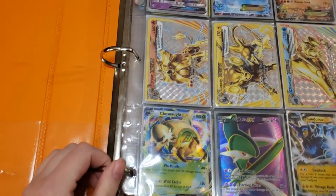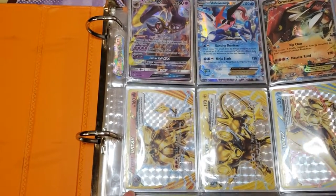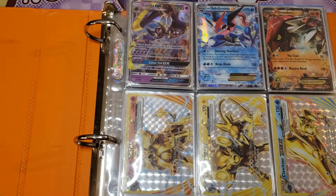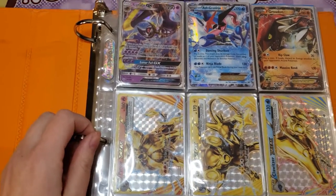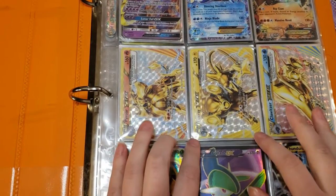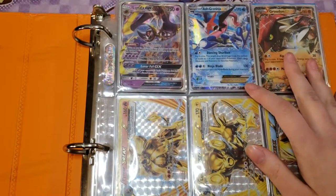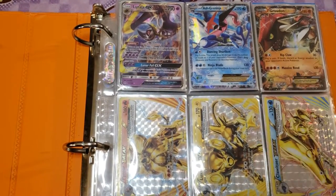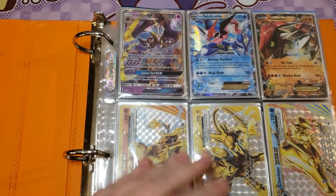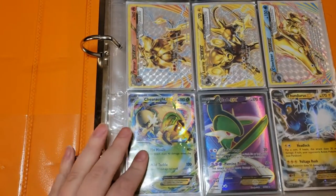Some of it's a little damaged — the first few pages are stuff he played with, and the rest should still be collector quality. On the very first page we've got three new Break cards I don't have, including Luxray Break which I love. There's also an Ash-Greninja which I was never able to get, another Lunala EX, a Groudon EX, those Breaks, and a Chesnaught EX.